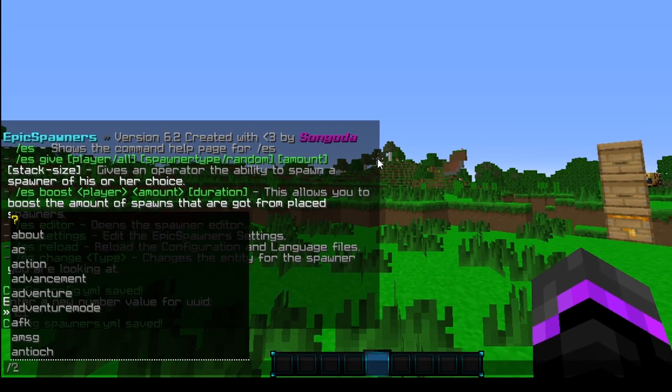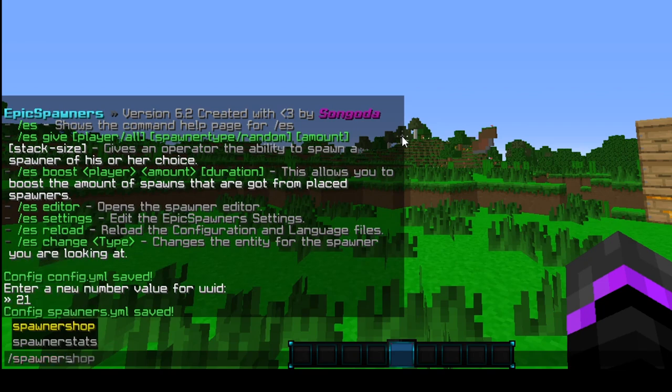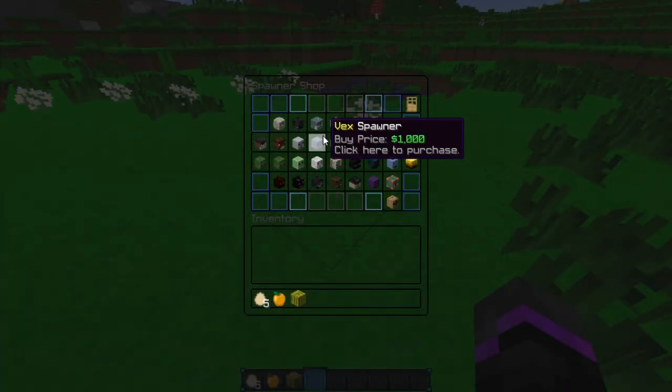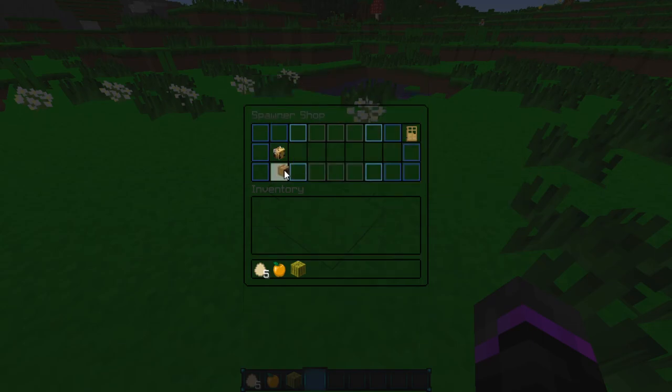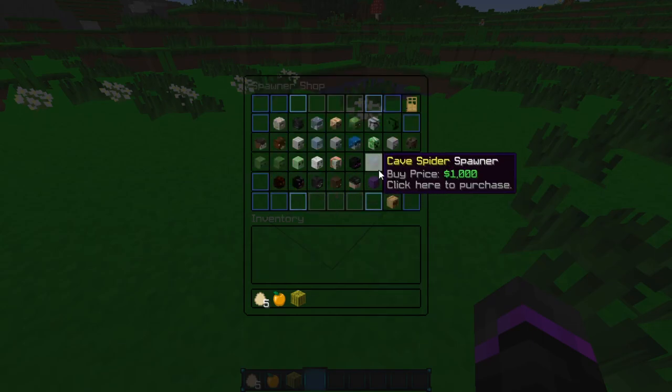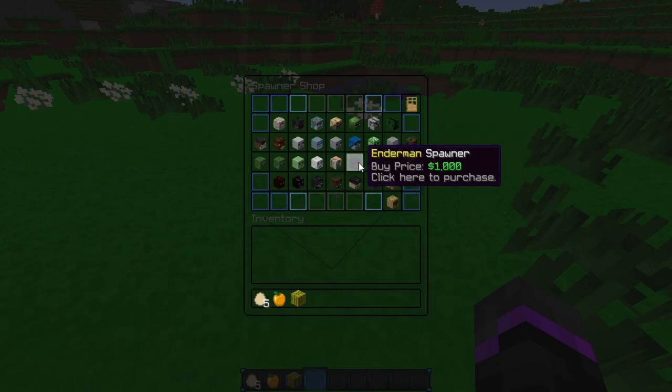Let's go ahead and open the spawner shop — you can do that with slash spawner shop. Within the spawner shop is where you can buy various spawners, and all the spawners are listed here as long as you have them enabled. By default all of them are enabled, so even the little bee ones from 1.15 are enabled, which is pretty cool. If we go ahead and buy one, let's go ahead and buy this Enderman spawner.